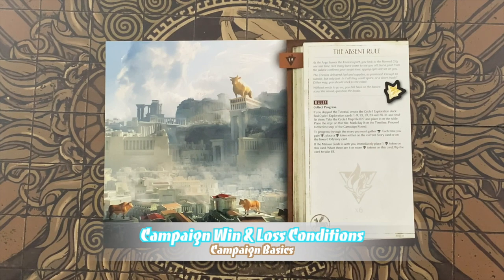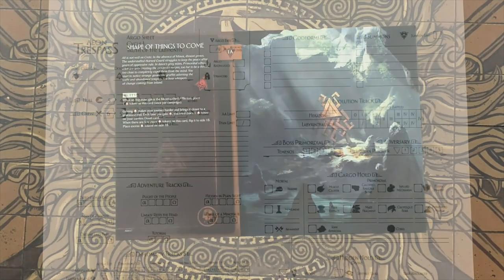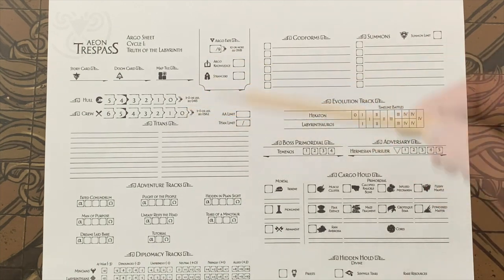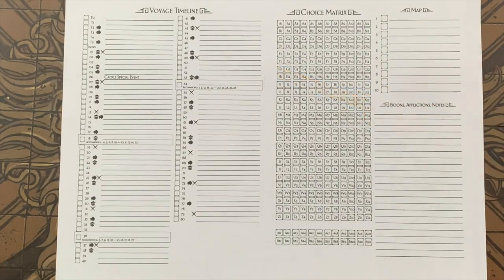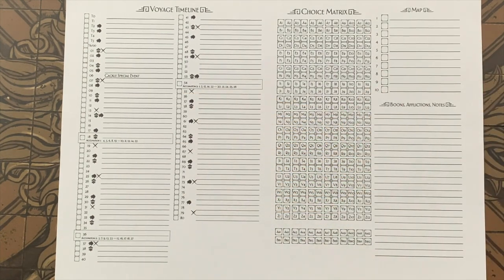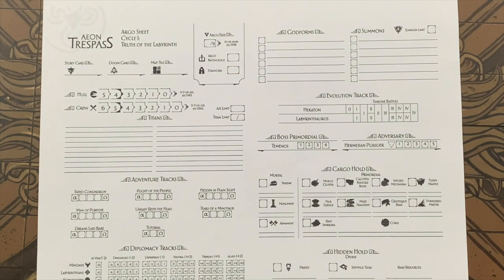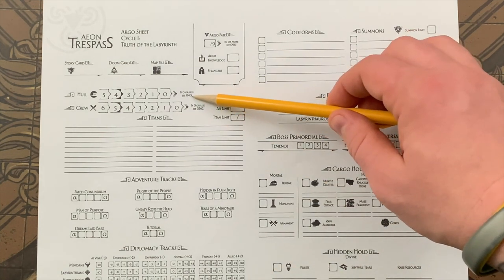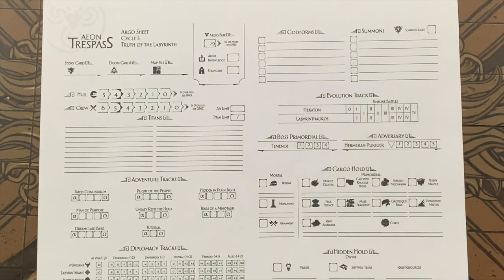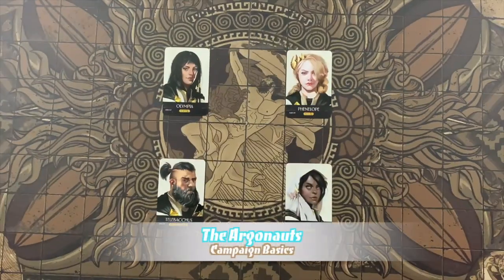The players' ultimate goal is to reach the end of the current cycle's plot. You only win if a story paragraph explicitly says you've won. However, there are several ways the campaign can end in failure: resolving the last doom card; hull or crew reaching zero; gaining more than nine Argo fate; reaching the end of the timeline; initiating a battle with zero titans on board; or other narrative-related events. Some conditions direct you to a specific paragraph — for example, hull reaching zero sends you to paragraph 0415. If not directed to a specific paragraph, see the campaign loss section of your current cycle book.